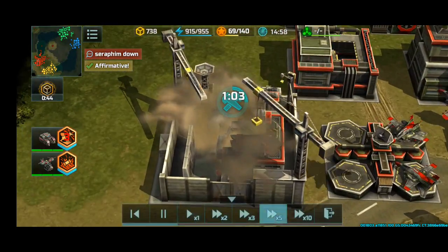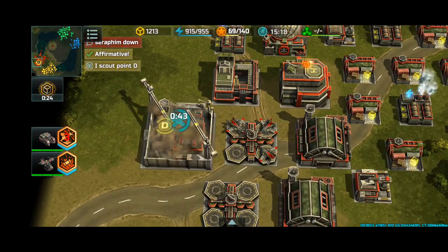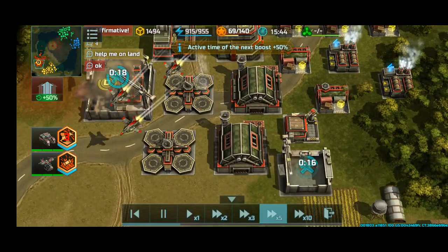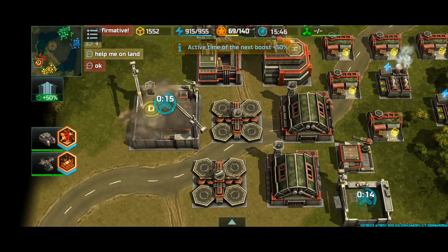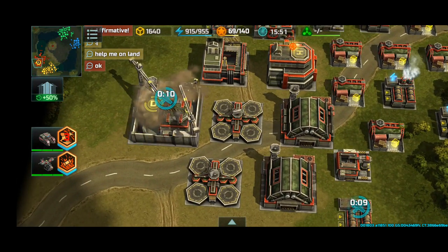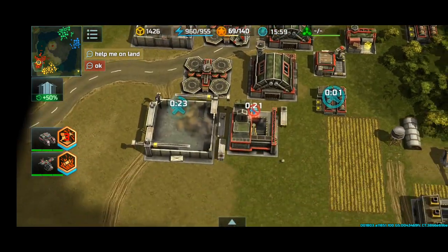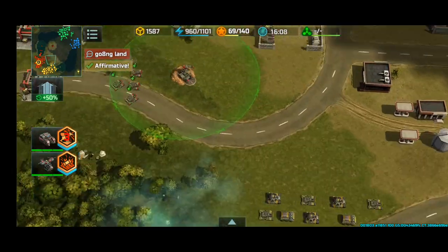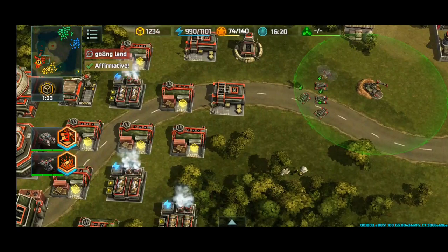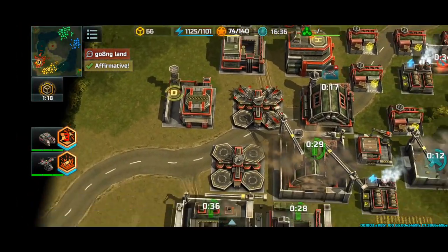I'm building a nuclear launcher so that I may nuke them. My ally says nukes aren't epic and suggests we do a grand attack together — with two JCP squads, Moles, Wasp, it'll look epic. So yeah, let's do that. I'm just going to abandon my nuclear center, to be honest.